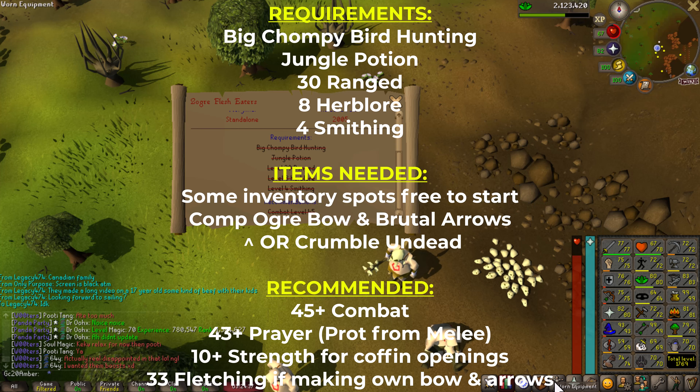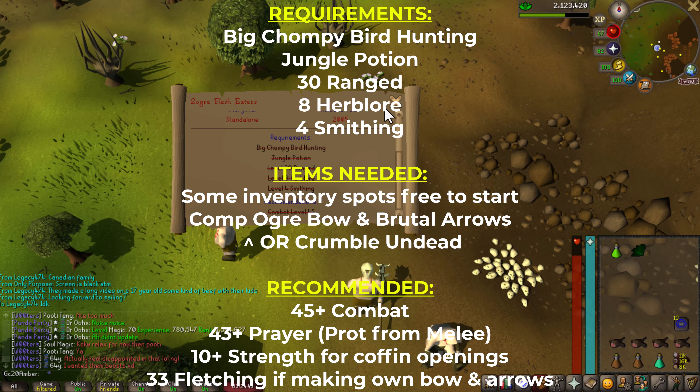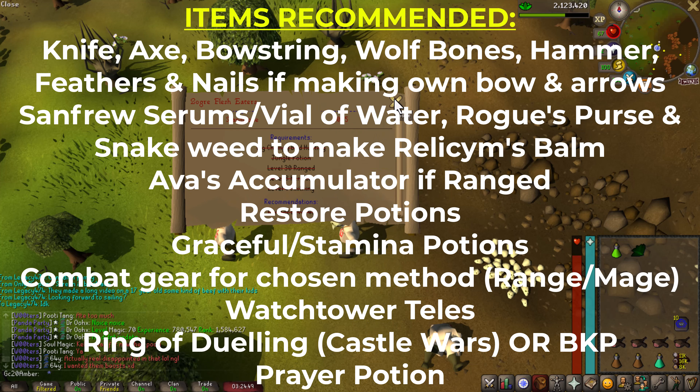If you're making your own bow and arrows, you're going to want to have at least 33 Fletching. If your Strength isn't all that great, bring a Strength Potion. You can either bring with you a vial of water, a rogue's purse, and a snakeweed to make a Reclam's Bomb or a Sanfew Serum. If you're not making a lot of Brutal Arrows, make sure to bring an Ava's Accumulator.